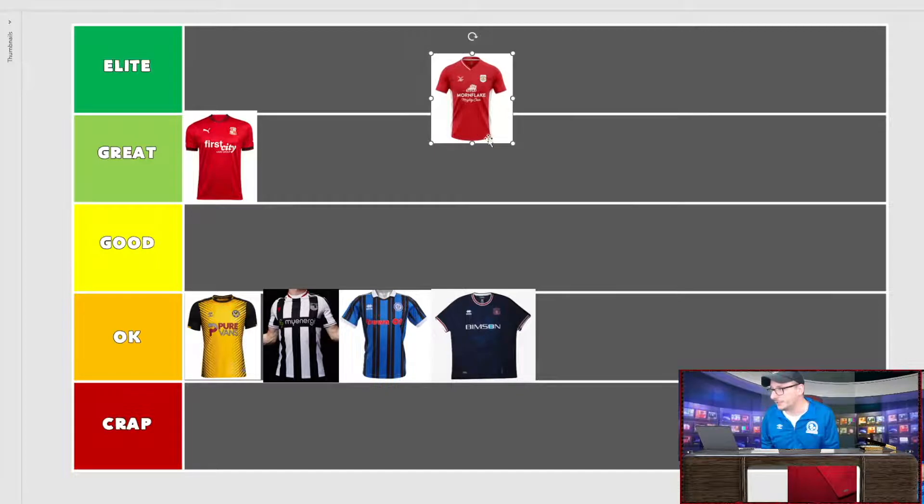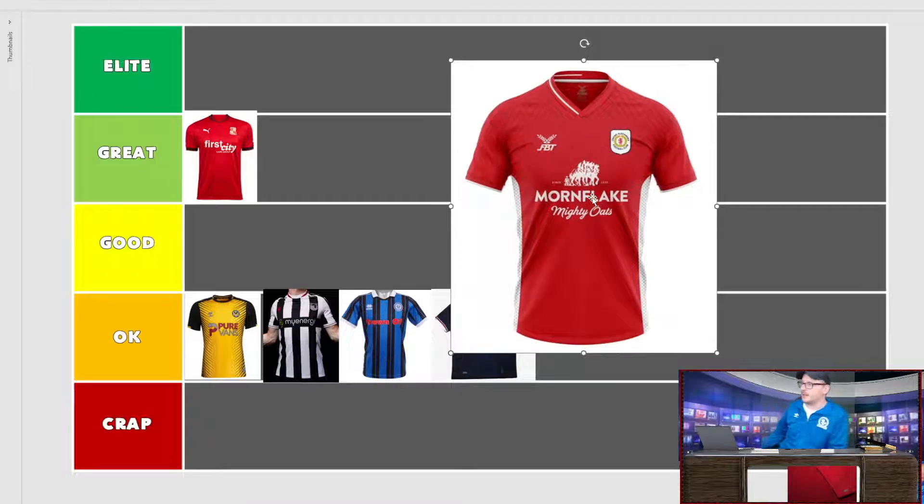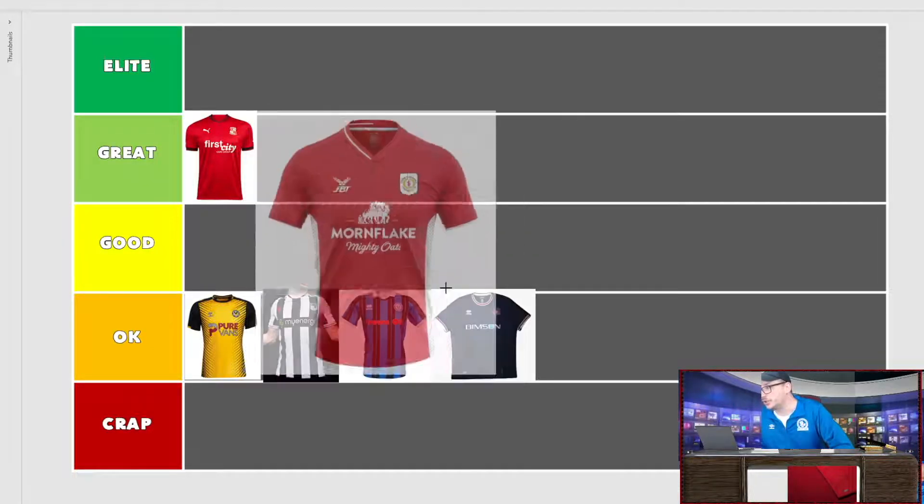Let's get some more red shirts — red seems to be doing alright. We have Crewe Alexandra. I do like their brand — the Mornflake Mighty Oats sponsor always adds value and they've done it again with this shirt. FBT is the kit maker. If I had to choose between Crewe and Swindon right now, I'd go with Crewe because the Mornflake brand and logo adds an extra element. Your choice of sponsor and the way it looks on the shirt adds so much value. I would actually buy this shirt purely because of the Mornflake Mighty Oats branding.